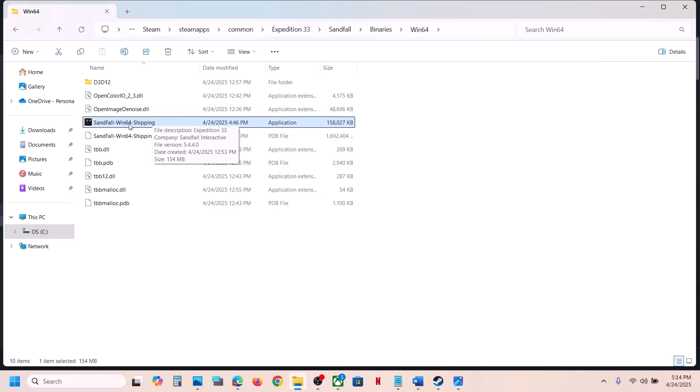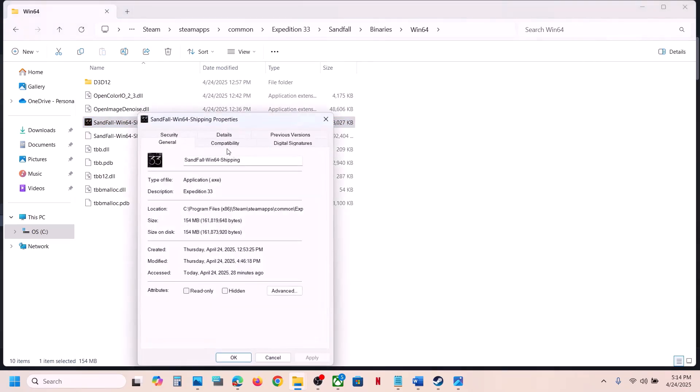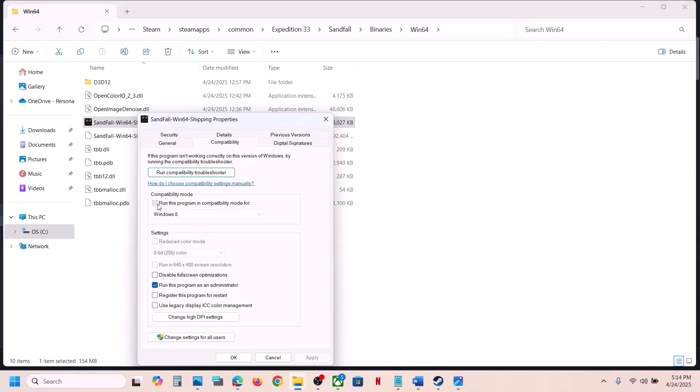Instead of launching from Steam, just double-click the exe to launch the game directly. If that does not work, go back to the Compatibility tab and select Windows 8, hit Apply, click OK, and launch the game. If that does not work, try selecting Windows 7, hit Apply, click OK, and launch the game to check.